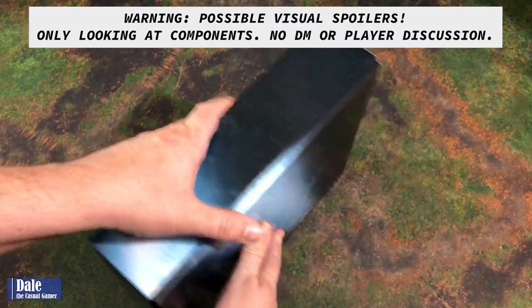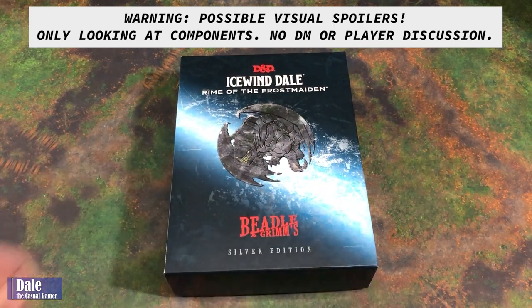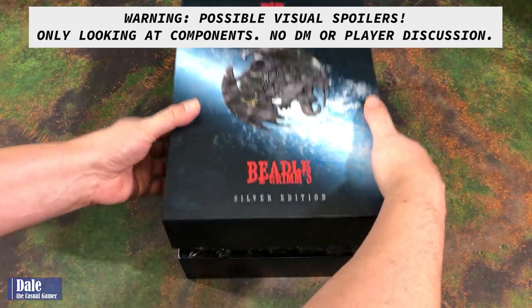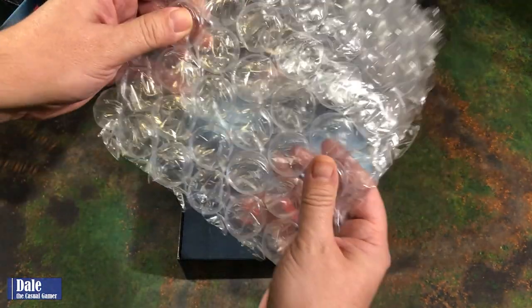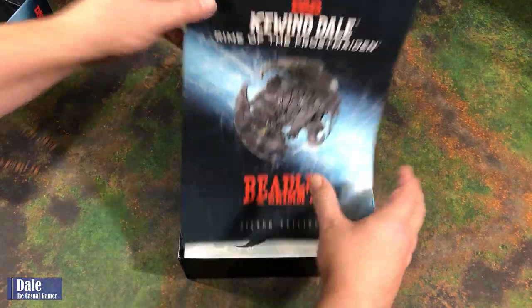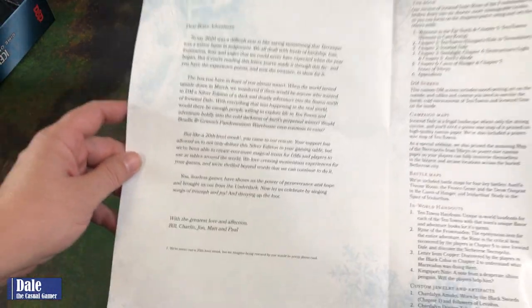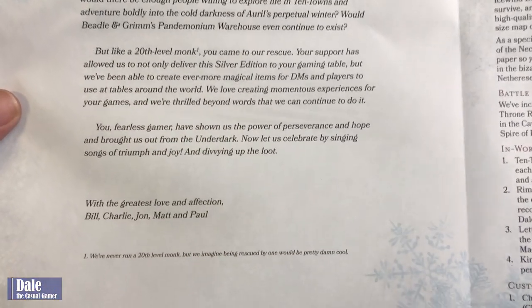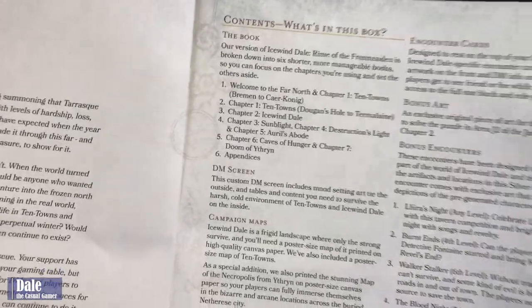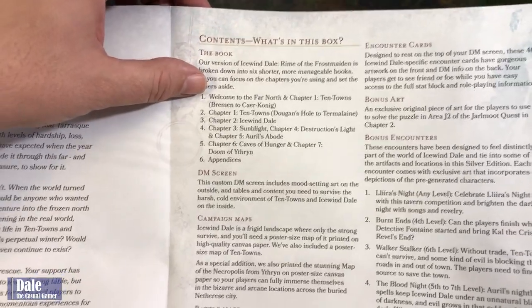Take a look at the box — it's packed full. So this will be my first look into this. Have not run this adventure, kind of waiting for things to settle in the world so we can get the good group together. So inside, we've got some nice big air bubbles and a quick flyer, a letter to the Dear Brave Adventurer. Never run a 20th level monk, but we imagine being rescued by one would be pretty damn cool. So what's in this box? For the book, looks like instead of one big book, they've cut it down into six shorter books.